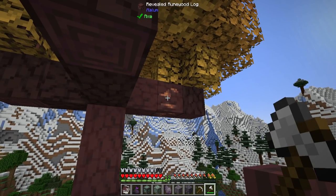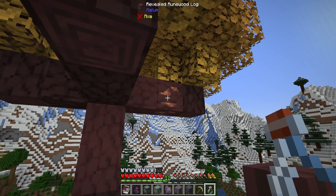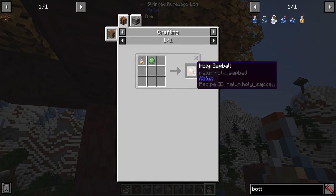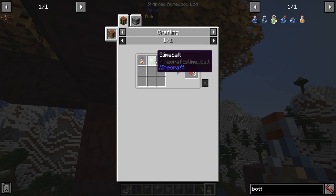This will then expose a little bit more — a revealed runewood log. Get yourself a bottle, click on this new revealed section, and you'll get a bit of holy sap. It has multiple uses. For one, you can combine it with a single slime ball to turn it into three holy sap balls, which can be used in the same recipes as a slime ball in most vanilla Minecraft, thus tripling your slime output.